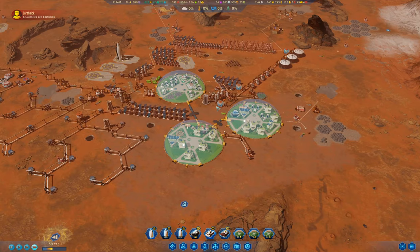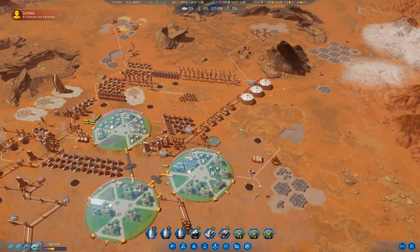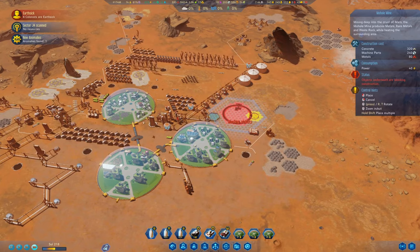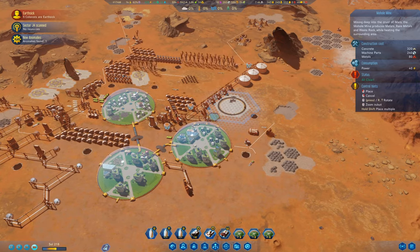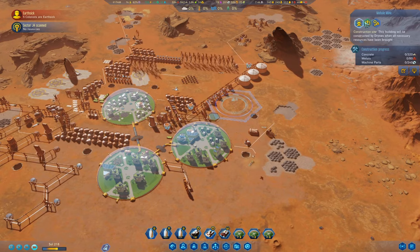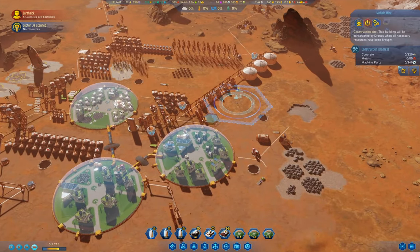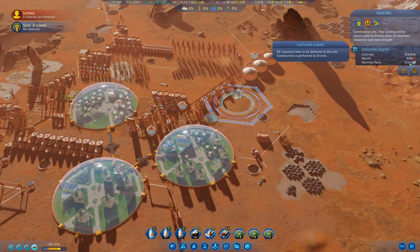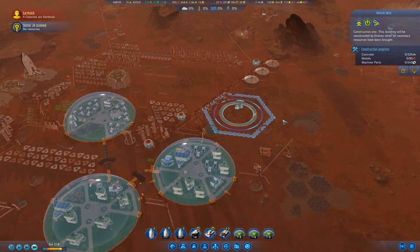Now we just need to get enough machine parts to build the mohole, which I think I'll stick over here. We only need 240 machine parts. I'm not going to stop construction - I'm going to let it accumulate the resources. It's going to take a while to get all of the concrete in there as well, but eventually it will get built.